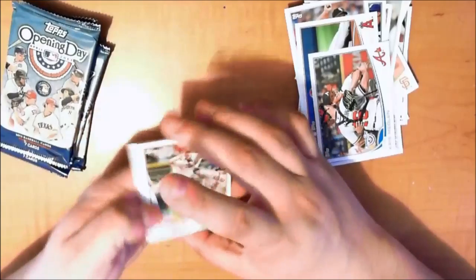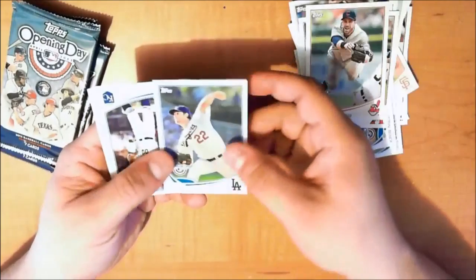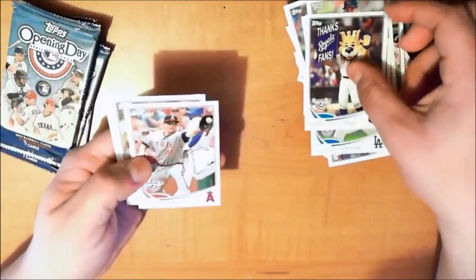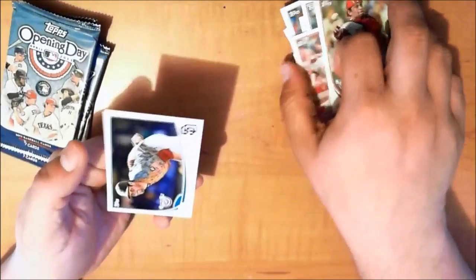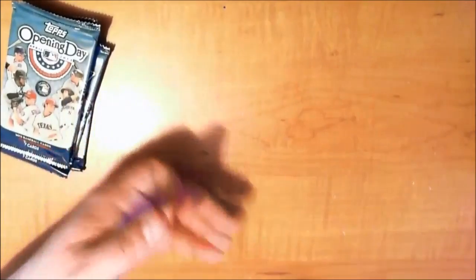Definitely going to do more of these. It's funny, there's a baseball card shop in town that I still have not ended up going to. Double A-Ron Aaron Hill, Jason Kipnis, Clayton Kershaw — I think he's throwing the deuce piece in that picture — Kansas City Royals mascot card, Mark Trumbo — I hit Trumbombs — another Carlos Ruiz, I think it's the first duplicate card, and Houston Street in the Padres camo jerseys.